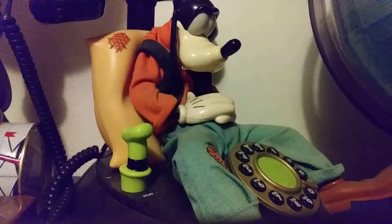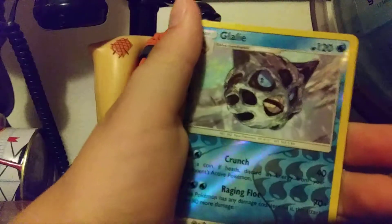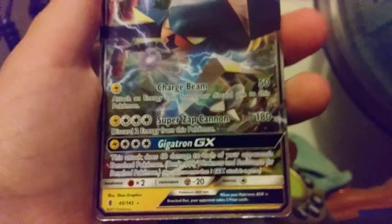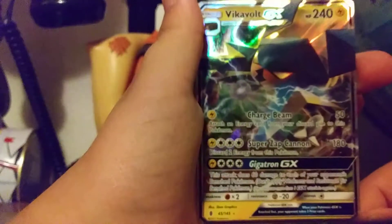This is the Guardians Rising pack. Hopefully we can get a GX out of it. So it's full from the back cause Sun and Moon has the energies. I think I saw something good while taking out the code card — I saw something shiny. So I hope it's something good. Vikavolt GX! Woo! Yes! Look at this shine on this thing though. Vikavolt GX — woo, nice!